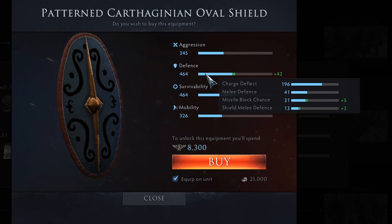Missile Block is a flat value that operates as a percent within Total War Arena. If you have 20 Missile Block, you'll block 20% of incoming arrows.